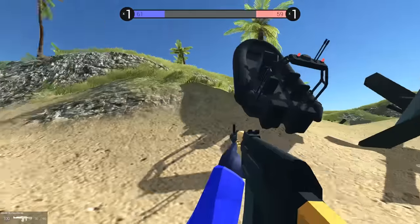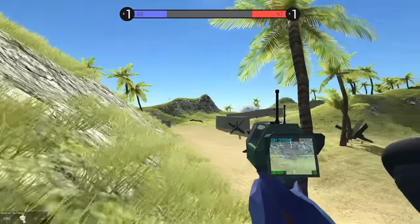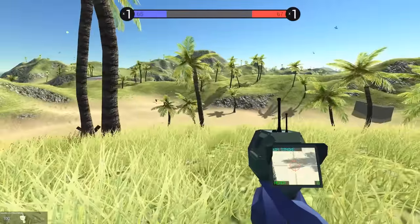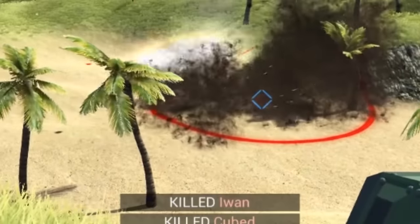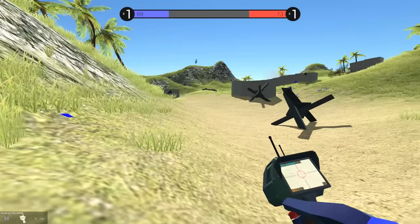It's always good to have reinforcements, and using our laser designator we can call in ODSTs, a la Halo. I think we did play a Halo mod a while ago. Do I want to call in an airstrike here? I guess I could - let's see if we can't get some of these guys, but then I want to call in reinforcements. All right, play along nicely and get in the circle of death. Guys, don't run near the circle of death - it's very bad.